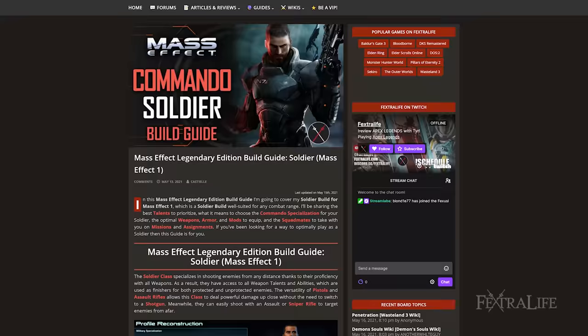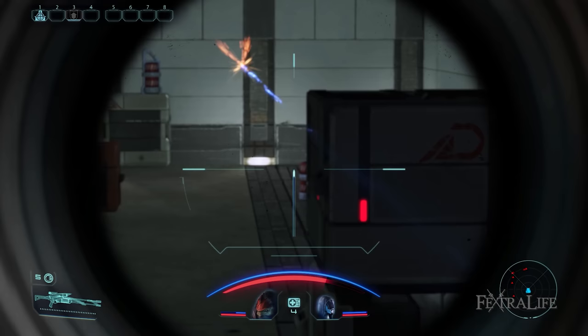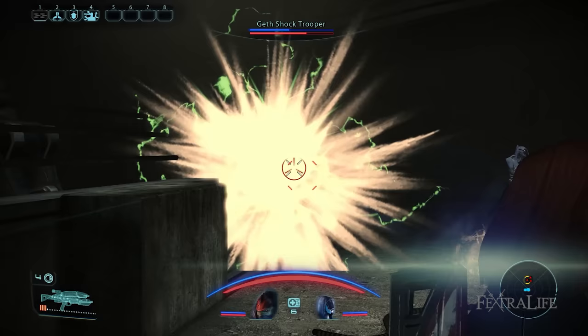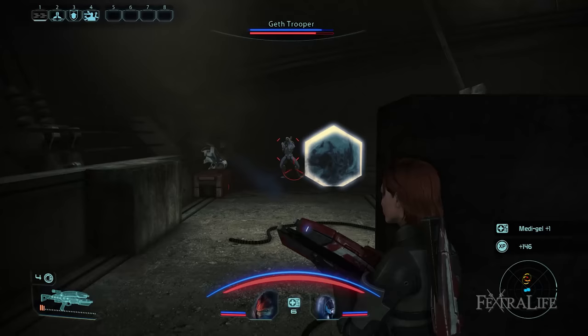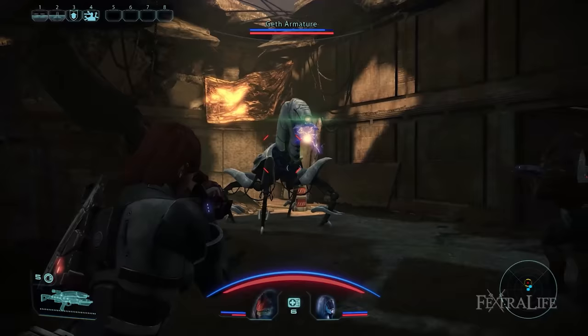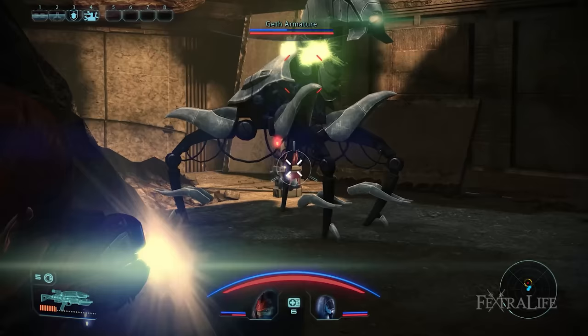The Soldier class specializes in shooting enemies from any distance thanks to their proficiency with all weapons. As a result, they have access to all weapon talents and abilities, which are used as finishers for both protected and unprotected enemies. The versatility of pistols and assault rifles allows the class to deal powerful damage up close without the need to switch to a shotgun. Meanwhile, they can easily shoot with an assault or sniper rifle to target enemies from afar. What makes the Soldier highly resilient is their capability to equip heavy armor, which is the only playable class that can. Coupled with Shield Boost and Immunity, they can avoid death, especially in difficult circumstances.